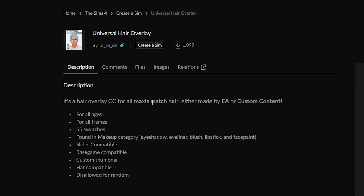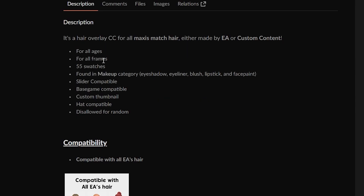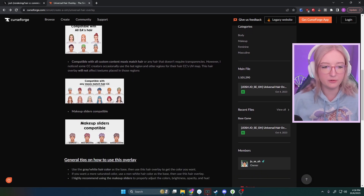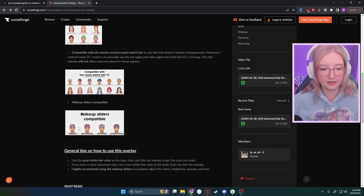It's a hair overlay custom content for all Maxis Match hair either made by EA or custom content. It can be for all ages, all frames, 55 swatches, found in the makeup category — eyeshadow, eyeliner, blush, lipstick, and face paint — slider compatible, base game compatible, custom thumbnail, hat compatible, and disallowed for random. It's compatible with all of EA's hair, compatible with Maxis Match CC, and compatible with the makeup slider.